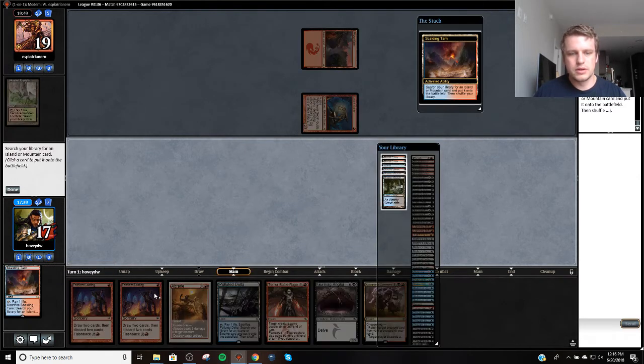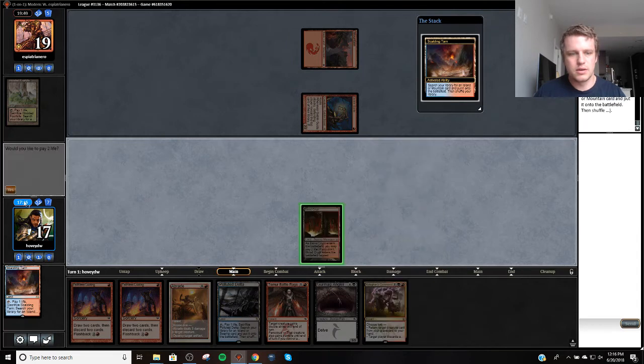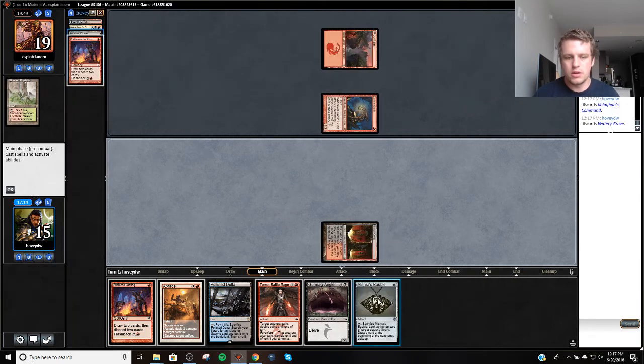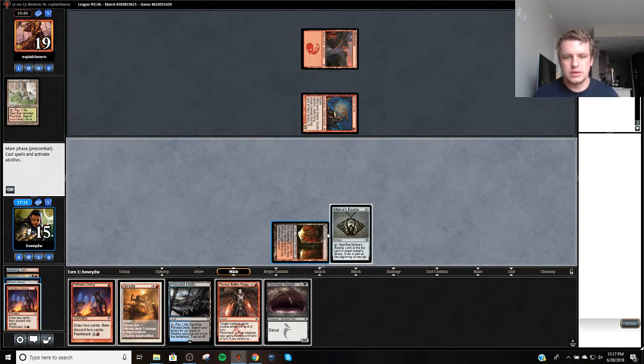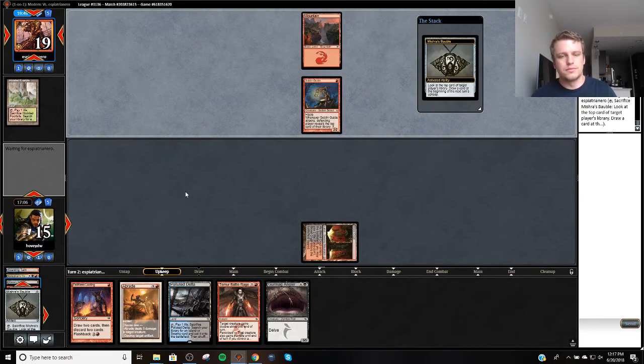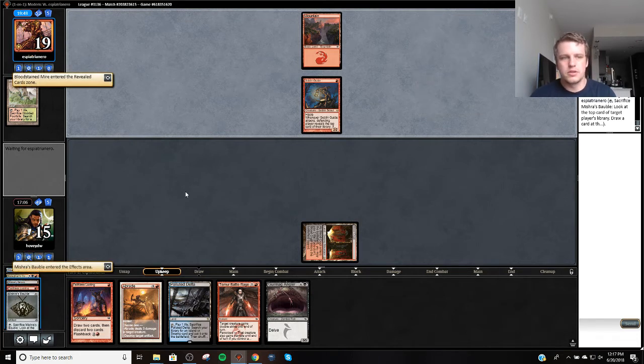So we're going to get Blood Crypt, because this can get us either basic. Alright, I believe Kologon's Command is going to be too slow and this second land isn't really what we're looking for. Basically what we need is Stubborn Denials, and that's kind of all we're looking for right now. So I think we're going to go here and here, cast this — good order of operations. We're going to do this in my opponent's upkeep. So we've got a turn two Angler. They're drawing to land, which is good.